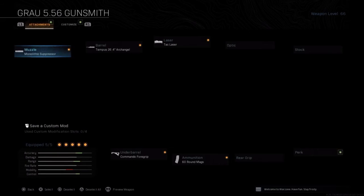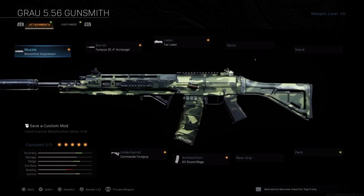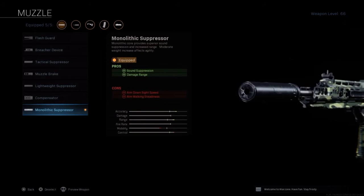For the ground, you're going to want to choose the monolithic suppressor. This is going to help with sound suppression and damage range.